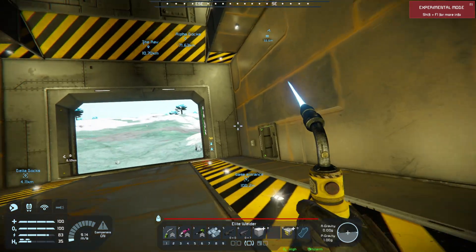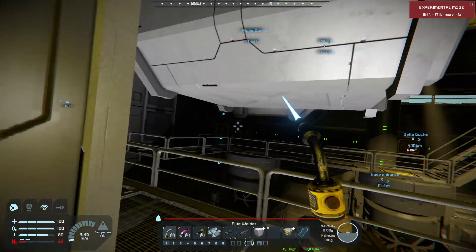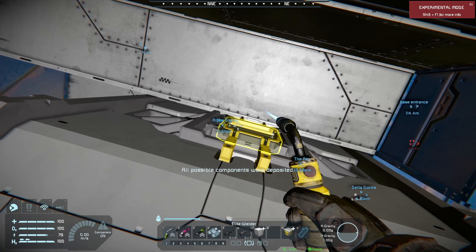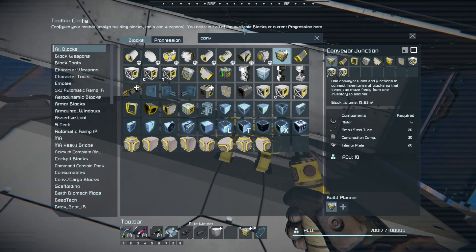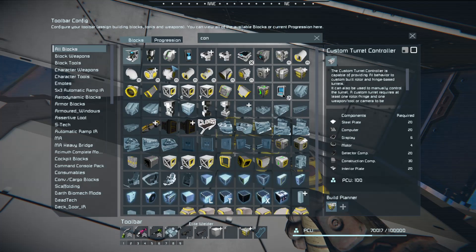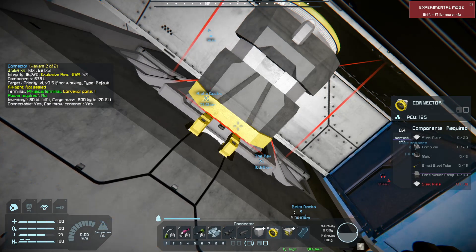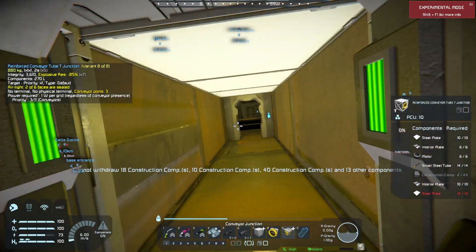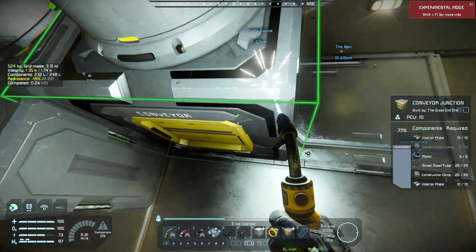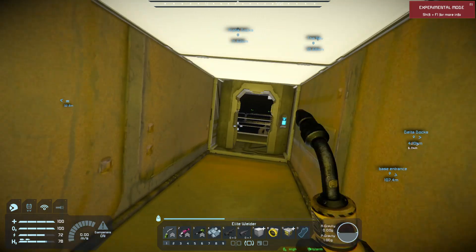Okay, let me see — why don't I just go into my storage area and drop off all this stuff. Bring up conveyor junction, go to the build planner, and also while we're here we will get the connector as well. It's been so long since I played I kind of forgot what things to push. Components added. I know it's functional, but I want to make sure that everything is good to go.